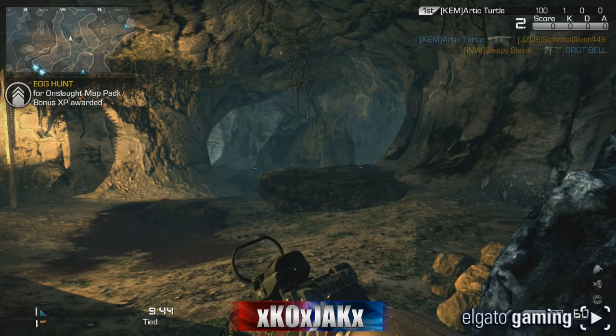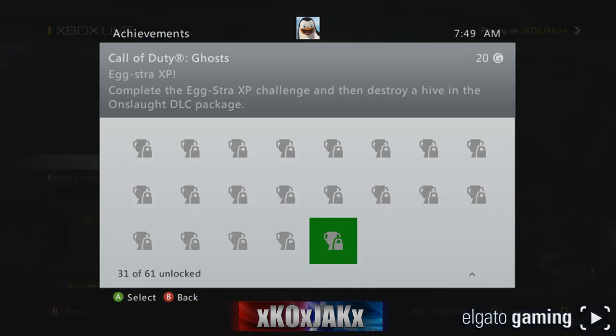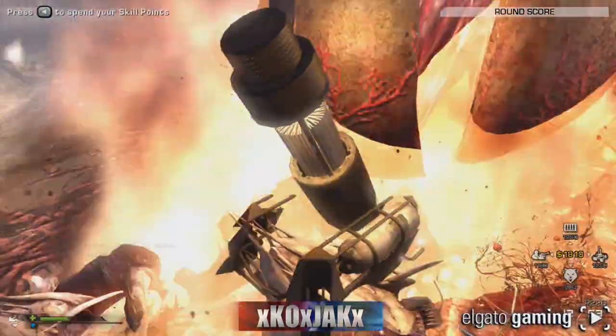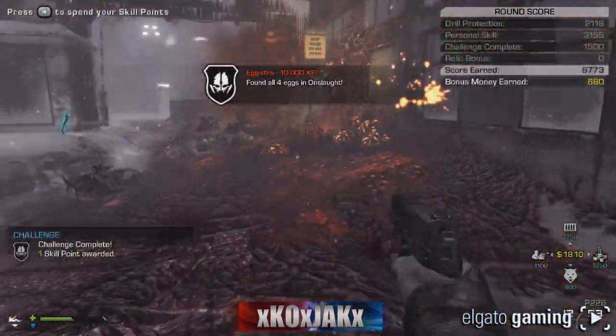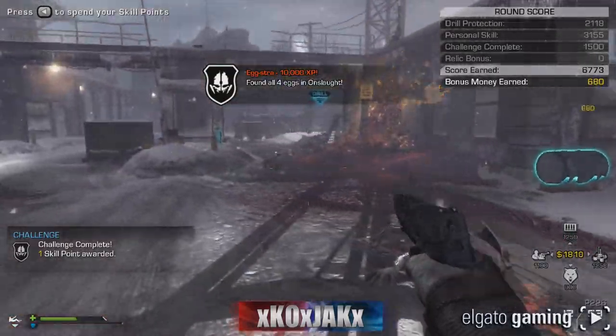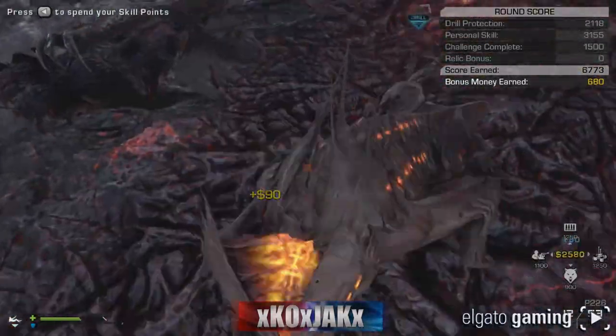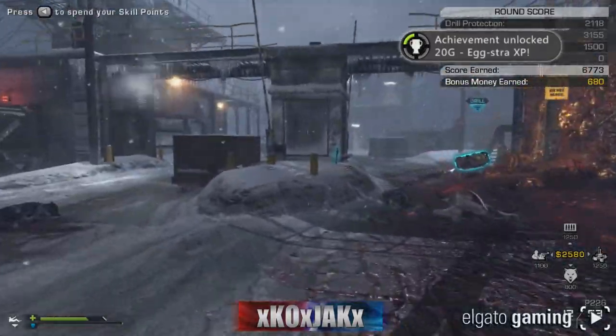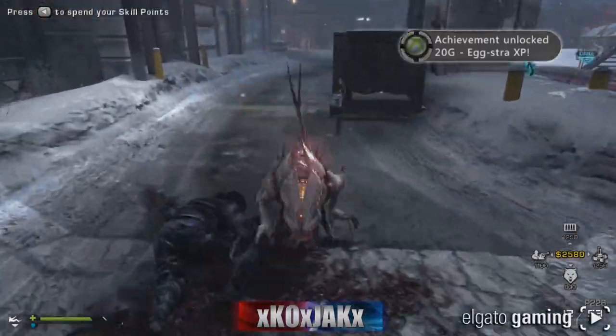That's just the first half. The second half is to destroy a hive in the Onslaught DLC package, which means Nightfall. You need to go into Nightfall - I went in solo play, you can do this by yourself. I took care of the first hive: extra 10,000 XP awarded, found all the eggs on Onslaught, and it comes up 20G Extra XP.